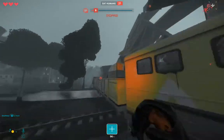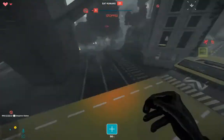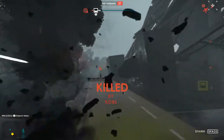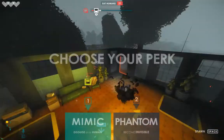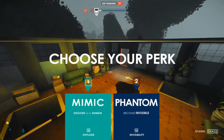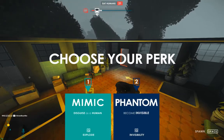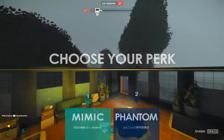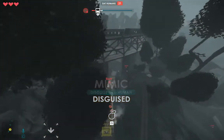There are two classes for zombies, shown at the bottom center. I'll pick one of two classes: either Mimic — which disguises you as a human — or Phantom, where you can become invisible. First I'm going to become a Mimic — I am now disguised as a human.